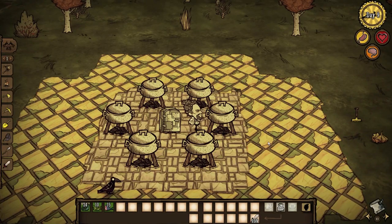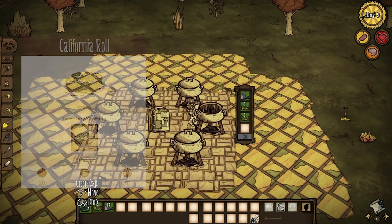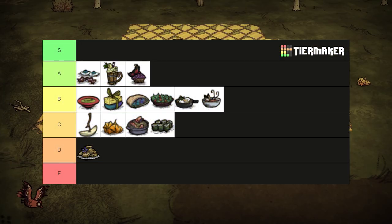With one fish and two kelp, California rolls share in the previous dish's stats. When sailing the high seas, it makes a great quick bite, but so do the other dishes. C tier.